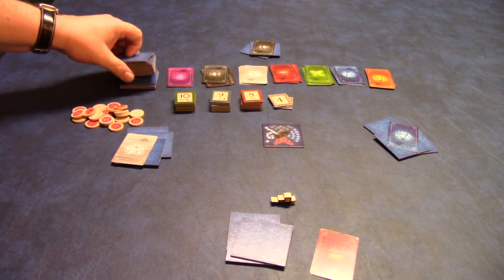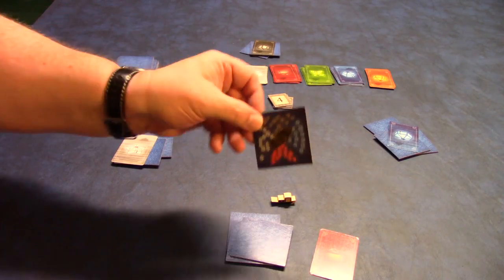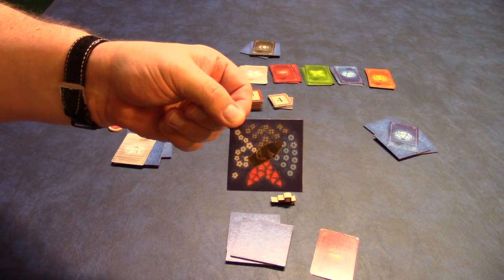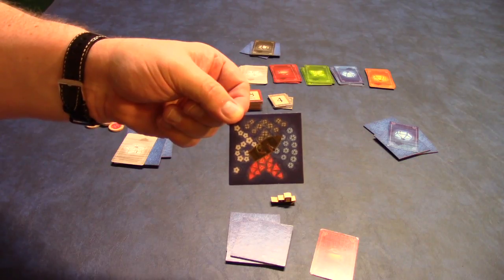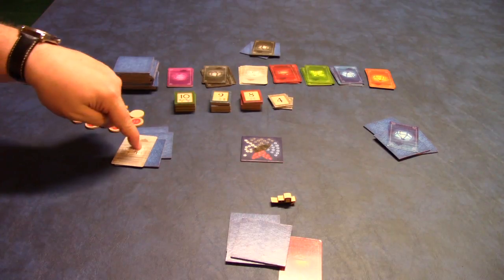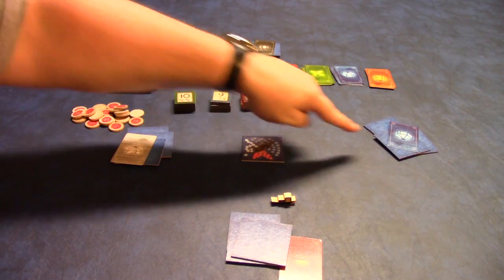The remaining lake tiles you're just going to put in a draw pile to the side. Then, looking at the starting tile, you're going to give each player a lantern card based on the color that is facing them. So the first player is going to get a red, white, black, and blue.